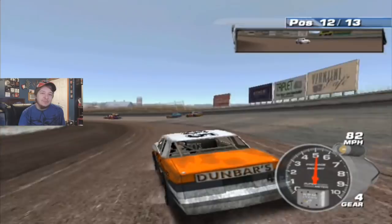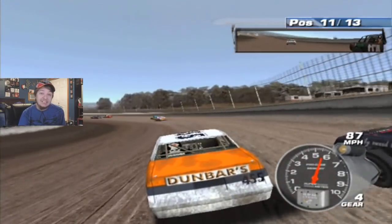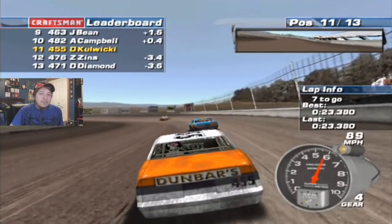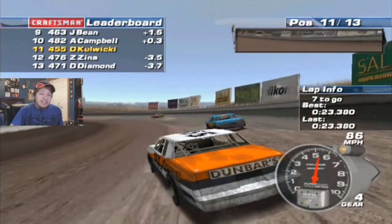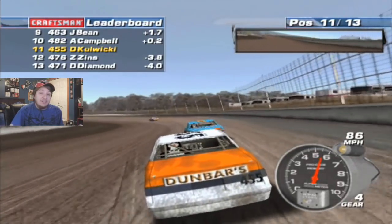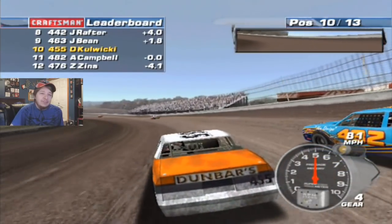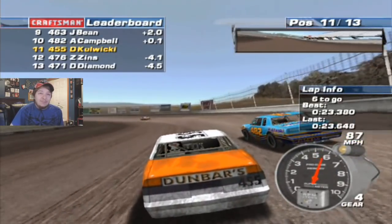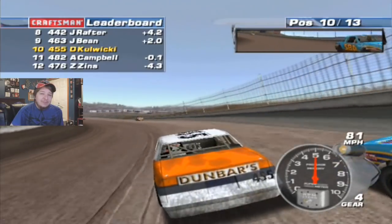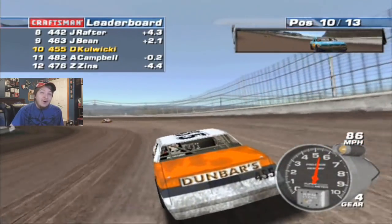I've been very lucky to get 11th in a couple of these, mainly just because some drivers wreck on the last lap and we get an extra spot. But here we're going to legitimately get 11th — that's perfect. Seven laps to go and we're catching this car in front of me, so we can get 10th. Holy shit, we're trying. Thankfully our car doesn't scrub off speed going way down low there. Loose is fast, right? We're side by side with Campbell. Trying to clear him for 10th — we've never gotten a top 10 in the A-Main. This will feel like a win. And there we go, into 10th!